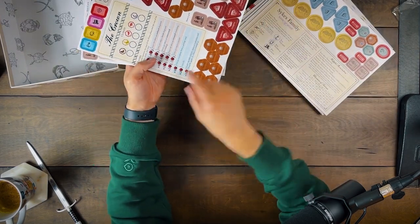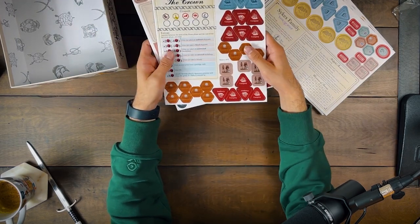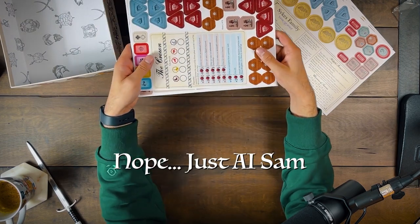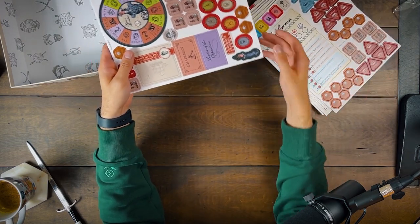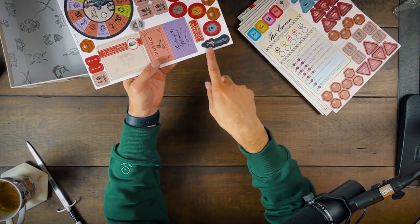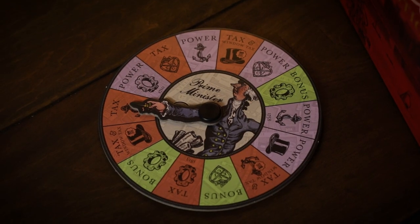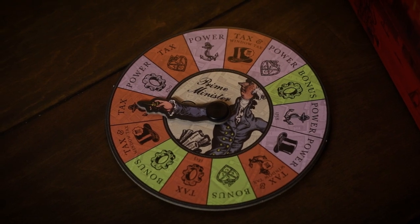And we've also got some company ships. This is the law board — so when you're trying to pass laws, there's a little arm that goes in here and it basically spins around. I'm very excited about that, it just looks awesome. This all looks very, very cool.